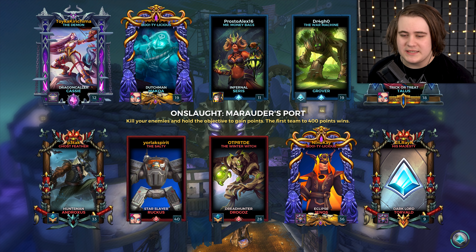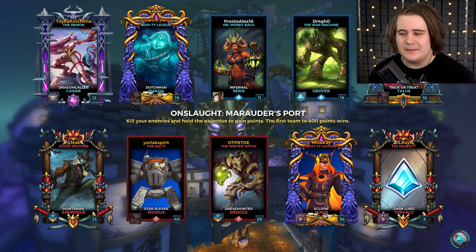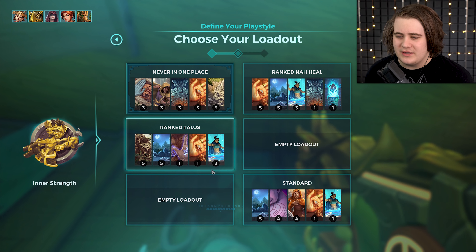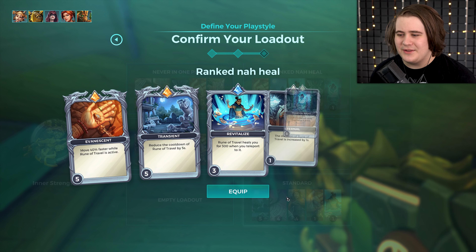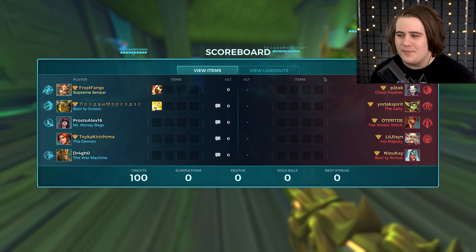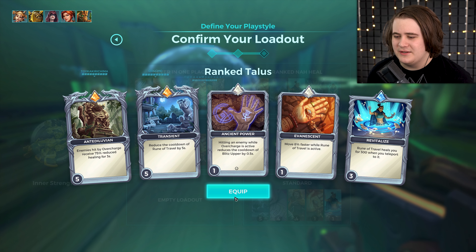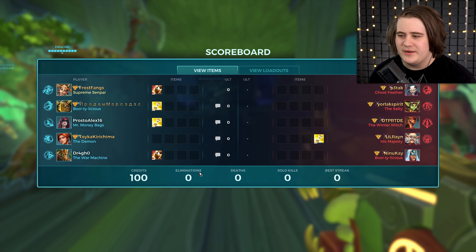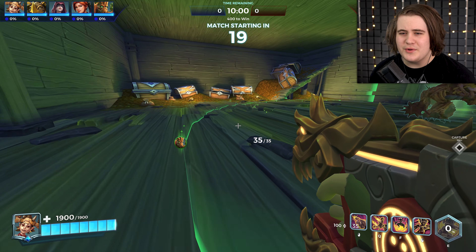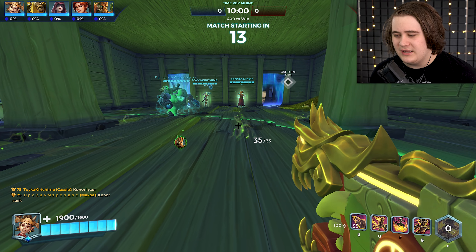I'm probably just going to go for the standard loadout. I don't think I need the extra speed on this map since it's pretty small, and I want to get Rekka as maxed out as possible. So let's go Inner Strength — very strong legendary card. They have a Genos so maybe I should grab the anti-heals one. You know what, I'm going to grab the anti-heals loadout, just because they have a Genos and I want to be annoying. They also have Ruckus and Torvald, so two shielding characters and a healer — it kind of makes sense for this first game.